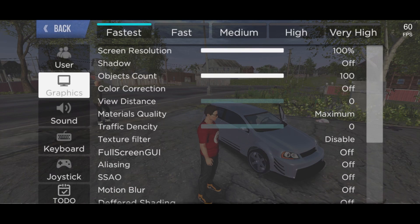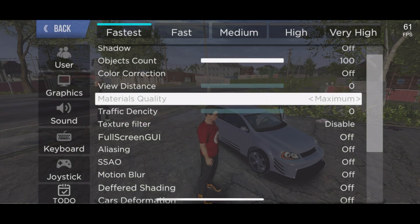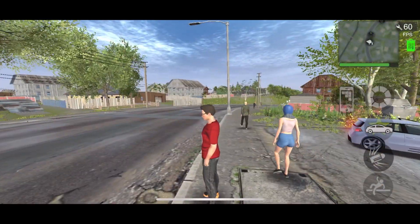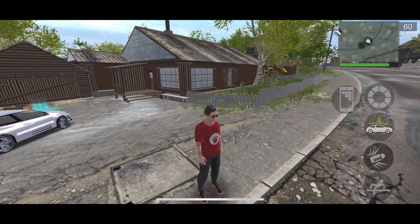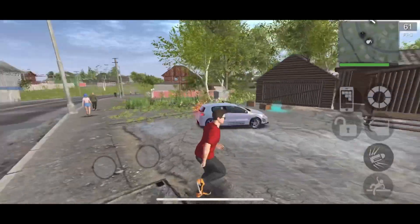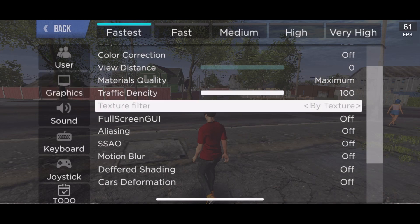Moving on to traffic density - this controls how many vehicles spawn. Turn it all the way up, more vehicles will spawn. Turn it all the way down, less vehicles will spawn. I keep mine all the way up because I like to have a realistic amount of traffic, even though it's not entirely realistic.